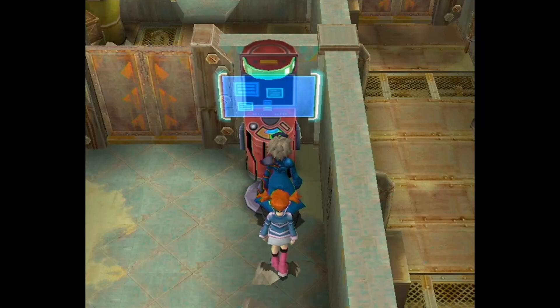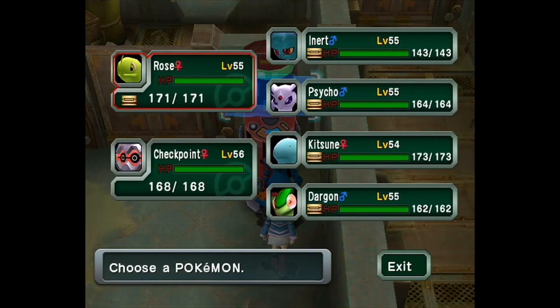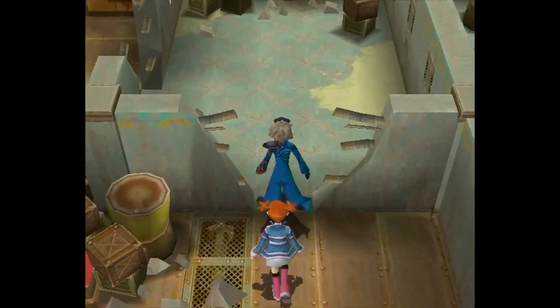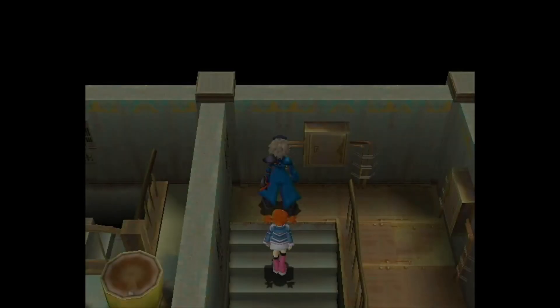Welcome back everybody to a brand new episode of Pokémon Coliseum. Previously you saw me do the Under — I do like the aesthetic of the Under, it was pretty beautiful. But today, after our little grind session, my Pokémon are a bit better, and by better I mean we're in the mid-50s. So today we're back in Snagum Hideout to finish the entirety of Snagum.